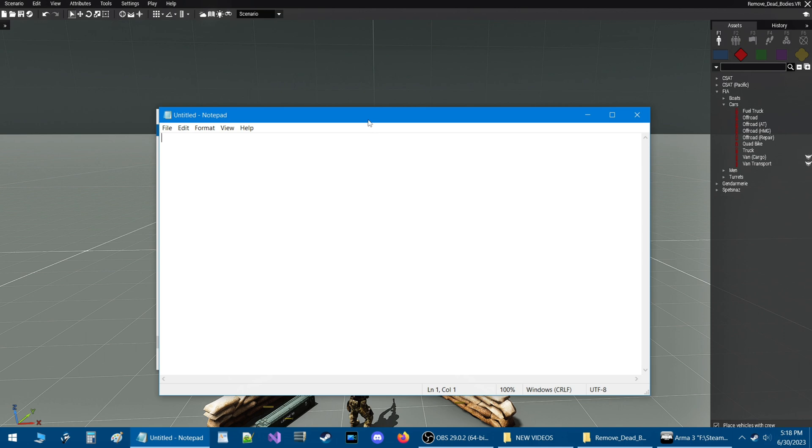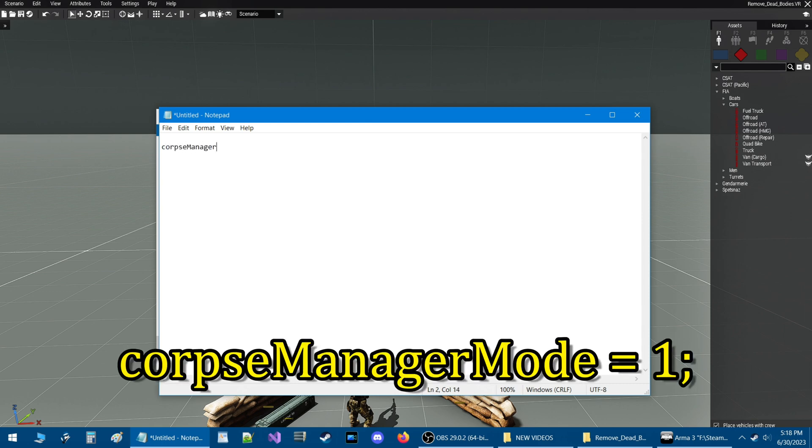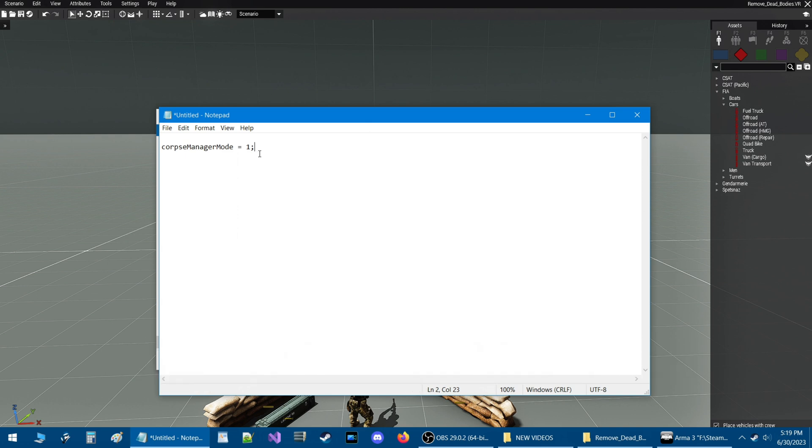We're going to start up a notepad document, go down one line, and I'm going to give you some code. The first code is going to be: corpseManagerMode = 1; — with capital M for both Manager and Mode. With this mode you have four options: set it to zero means none, no corpses will be removed; set it to one and all corpses will be removed; set it to two and only those respawned units or soldiers will be removed; and set it to three and all but respawned will be removed.